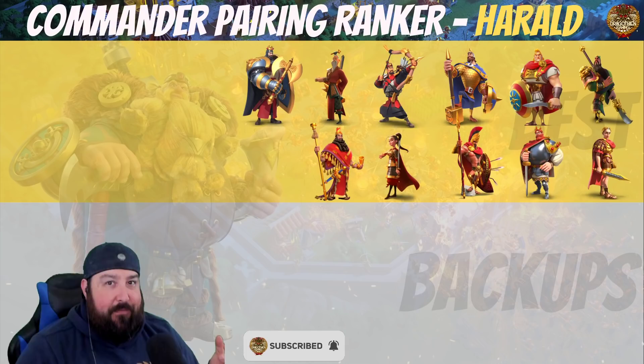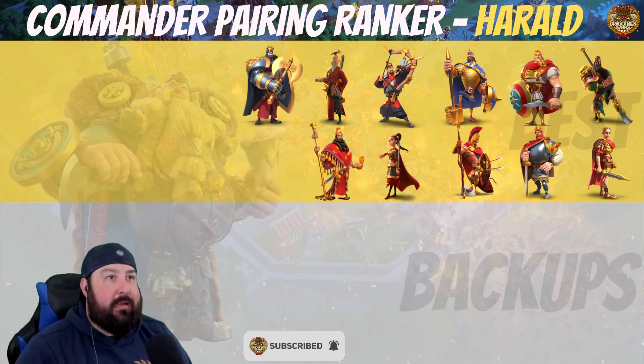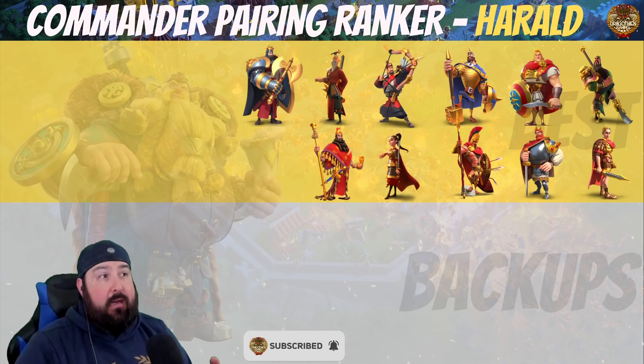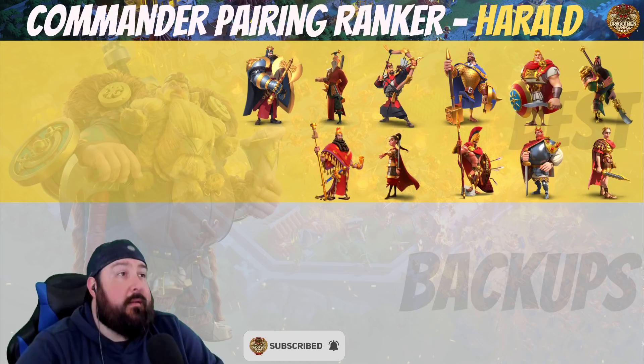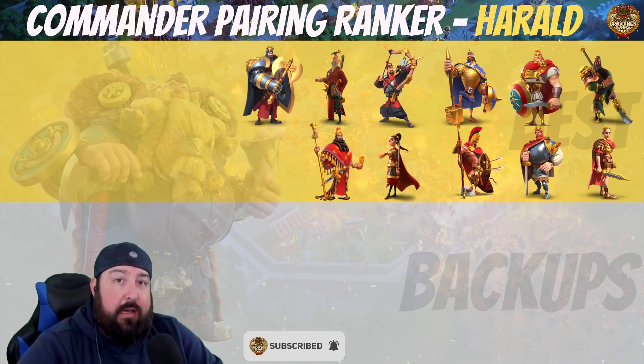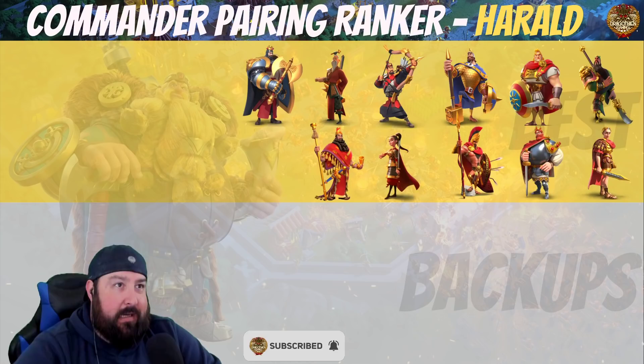Richard — I toss back and forth on him because he's started to lose a little luster since he just doesn't do damage beyond normal attacks. But the things he brings — the slow, the damage taken reduction — he's got a bunch of different things that just work for any infantry commander pairing. Pairing him with Harold, who is an axe-throwing beast, helps keep him alive. I would throw Richard second in this situation, or primary for more tankiness but you'll lose some rage.